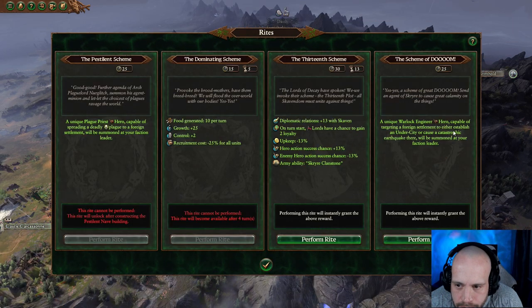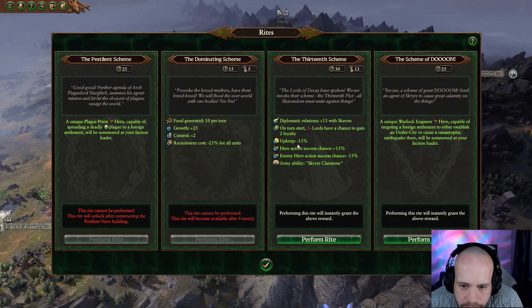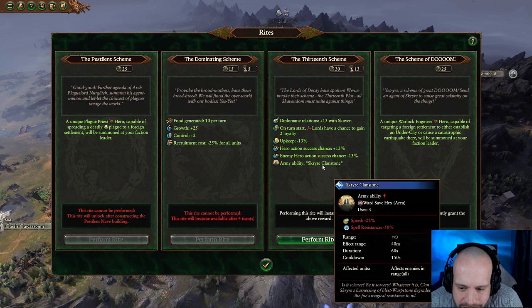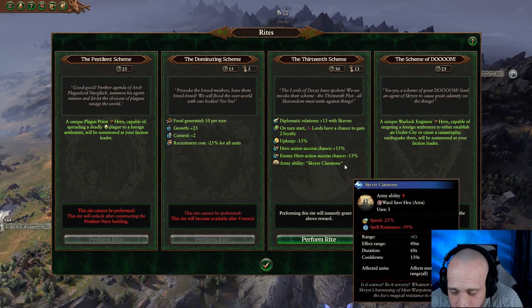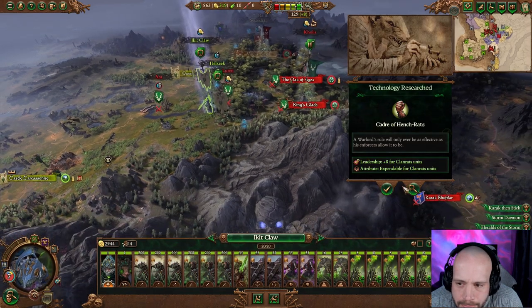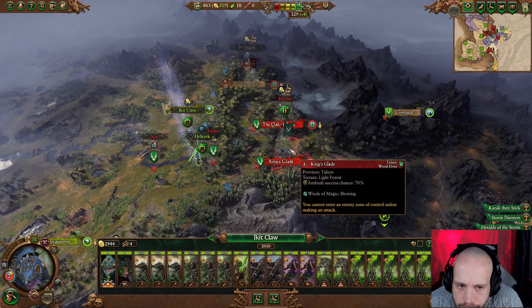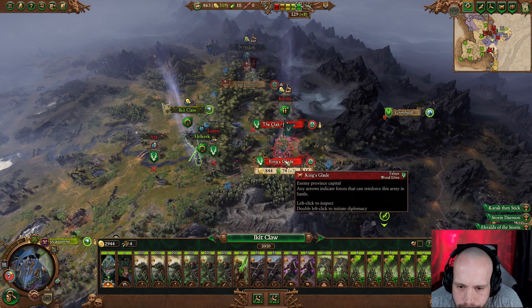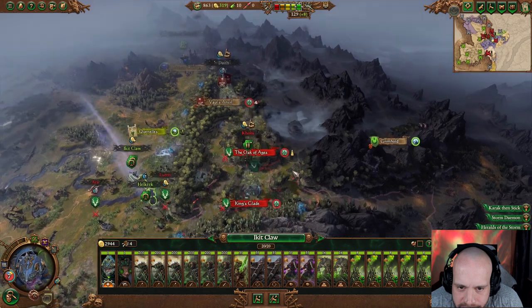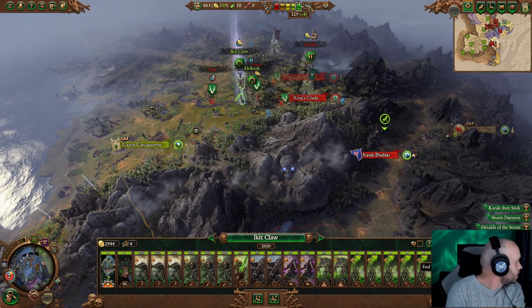What rites have we got? 13 — Schema Doom, Warlock Engineer. I think we're going to do this. Enemy hero action, wards have a chance. Diplomatic. Dias collapse. Army ability ward save — not really worth it. We need to pestle a knave. I think we have to take these guys out — like we really have to.